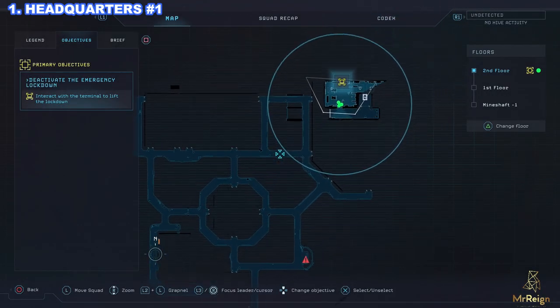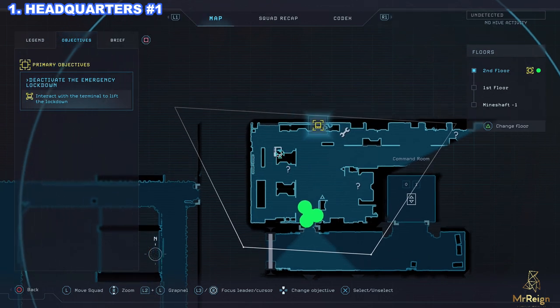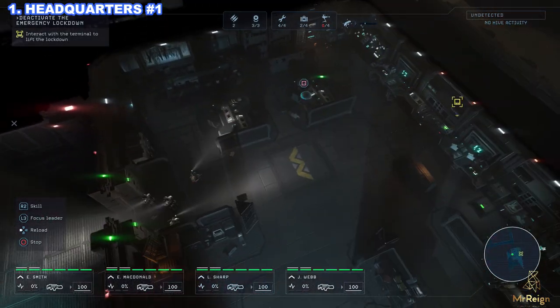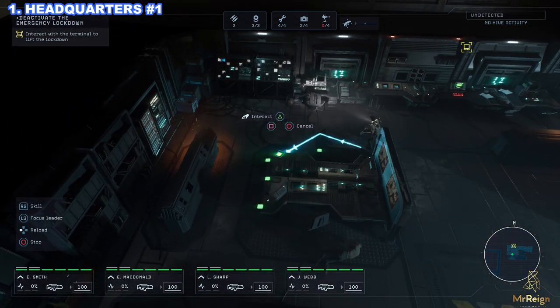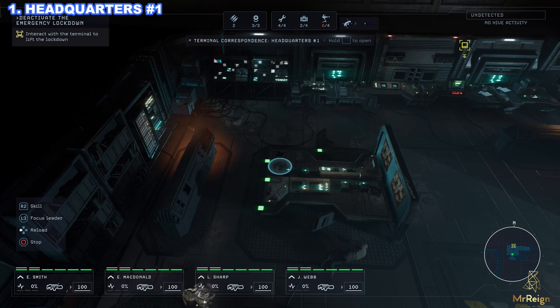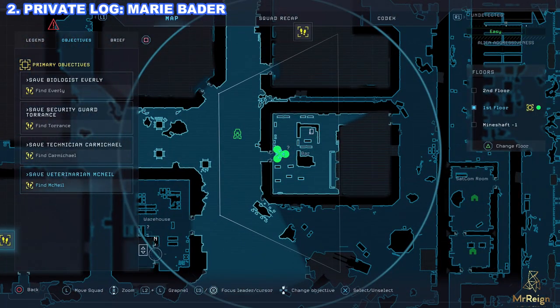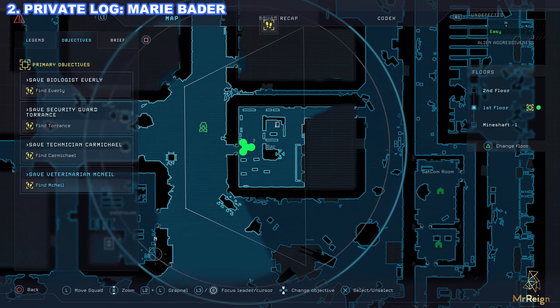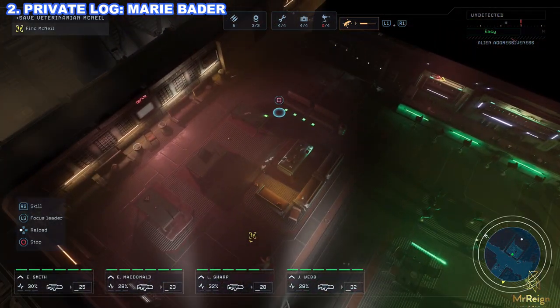Hi guys, Mr. Rain here. Welcome to my 100% Dead Cells data pad locations guide. Remember, I'm not doing any story-related data pads, so the totals might be a bit different to yours. If you want to find those, just keep following the story and they will lead you straight to them. Otherwise, take note of the floor I'm on when I show the map, as well as the current objective — on the right-hand side you see the floor, on the left-hand side you see the objective.